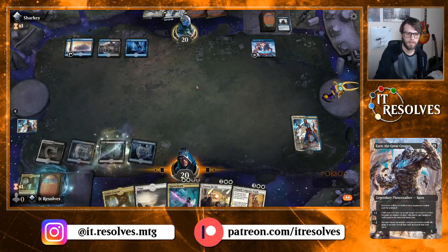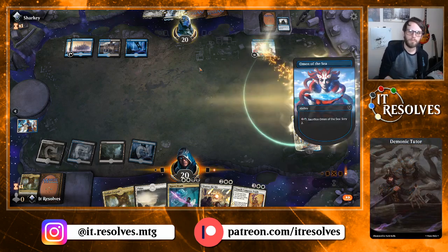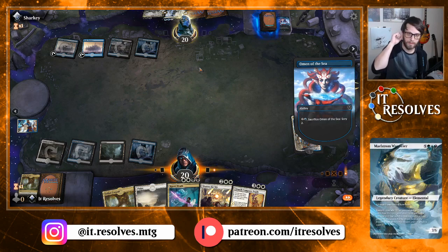Go ahead and get a second block — we've got the white in hand and another Fabled Passage. Also, if you guys hear rain in the background, I do apologize. There's a window right over here and it's pouring down rain here in South Carolina at the moment.